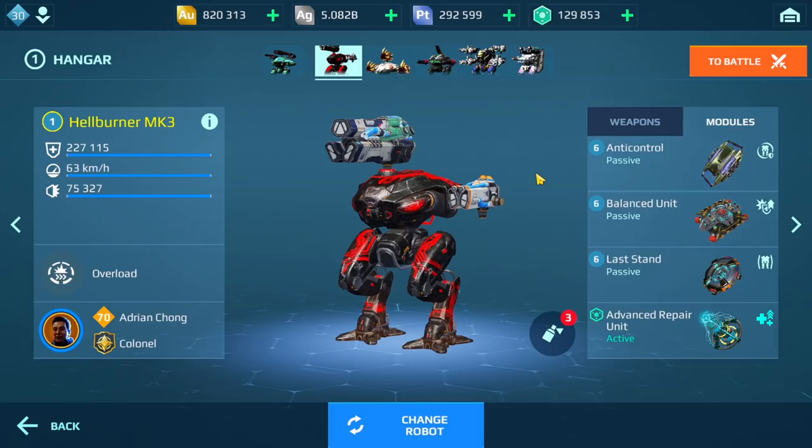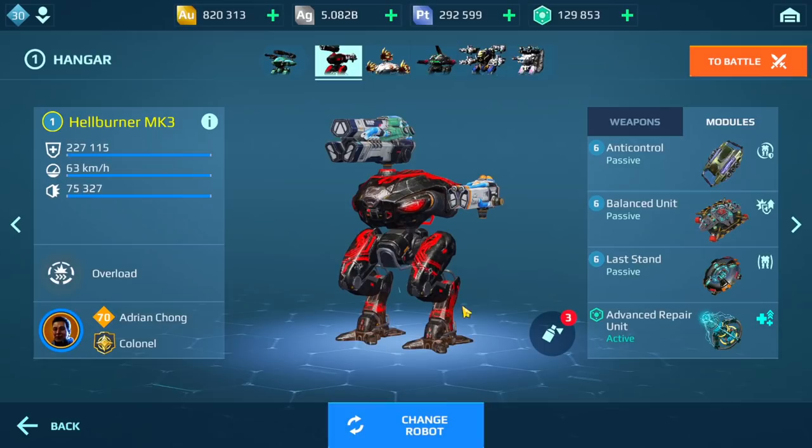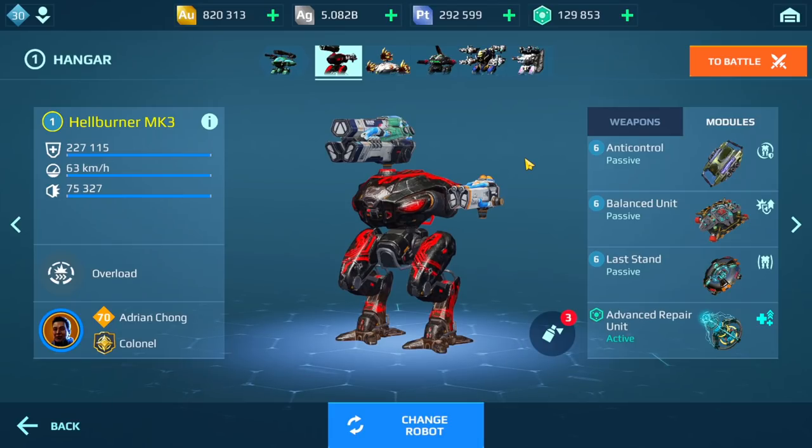The other module I sometimes use, especially for beacon runners and in some cases tanky robots, is Anti-Control. The reason I use this on a beacon runner is because it prevents me from being suppressed or locked down. Looking at the description: lockdown and suppression — that makes a huge difference. I also find it really effective against Typhons; if they EMP the Hellburner, it's going to flash but I won't get locked down and can still use my advanced repair. The Anti-Control doesn't really need to be upgraded much — even at level one it's very effective, so you can cut down on silver and gold there and put it toward a Last Stand instead.